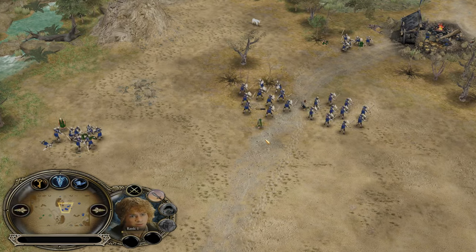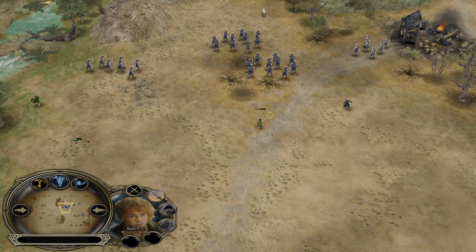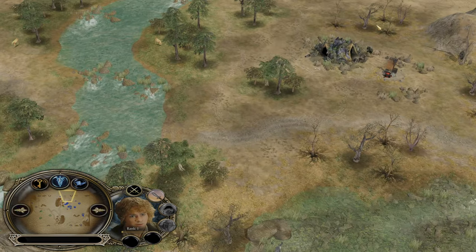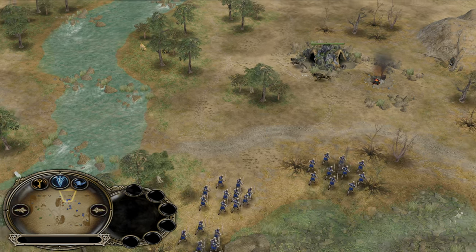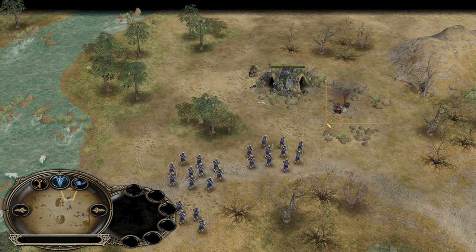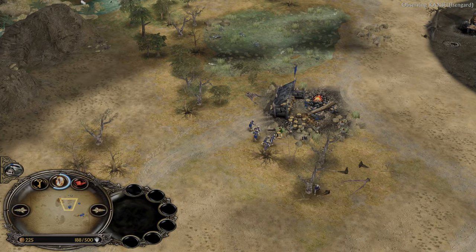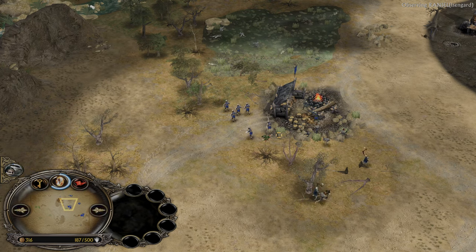We have a lot of Uruks and no more peasants. The hobbit was able to get cloaked. It looks like Isengard is rotating now to the creep at the top side of the map — this is a war clear which is quite rewarding because it will give you the option to get one more settlement pretty much for free, and also it will help you reach the industry power spike a bit faster.